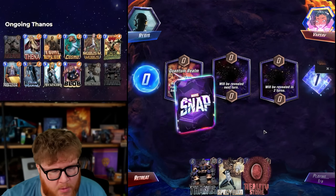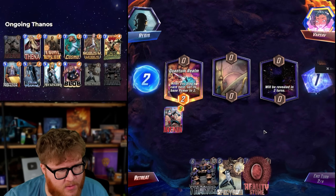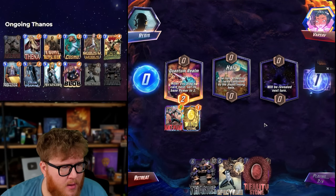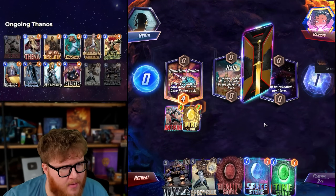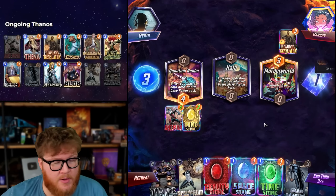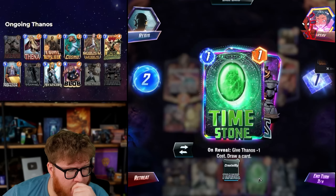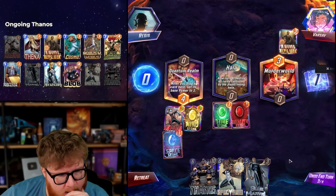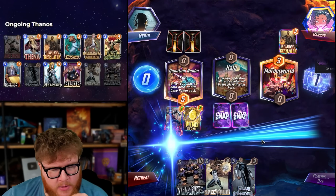Quantum Realm — yeah, we can do some work with that. Gotta be a better Reality Stone target now. Let's do it — it'd be cool to have a Spectrum left option but we don't have to have all four cards. Mind Stone's fine. We are close on Thanos already, let's go! That's an ongoing — let's maybe put one more ongoing card there. We'll probably put Thanos mid and then have a big ongoing splash left for Spectrum. Thanos on five — oh my god, we're one stone away.